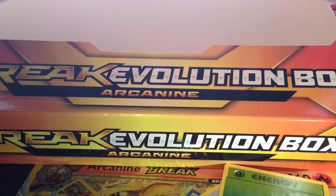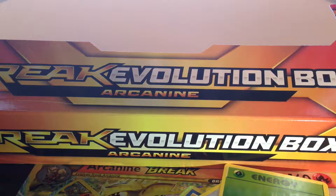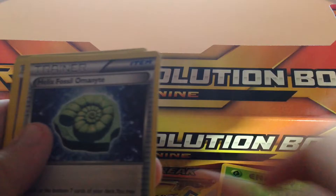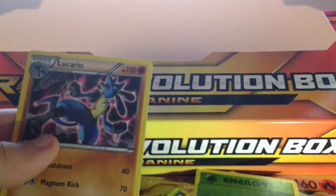Fates Collide is up next, and all these packs have the color coding system. Green code, which means it could be a break. Fighting Energy, Jynx, Helix Fossil Omanyte, Spoink, Sableye, Bronzong, Ralts, Jynx, reverse holo Weezing — is that a rare? Yes it is, I think. And then Lucario.